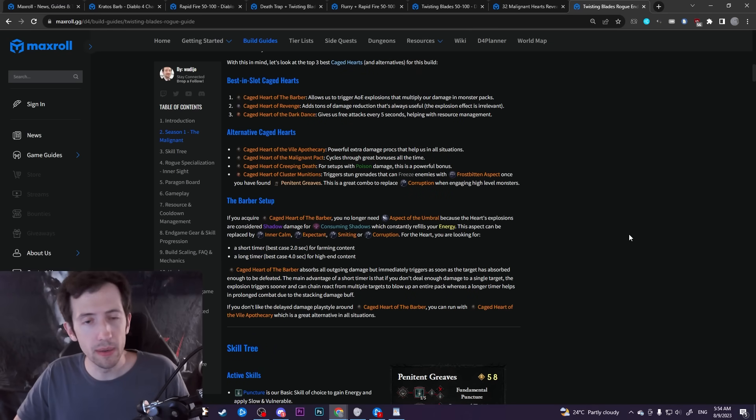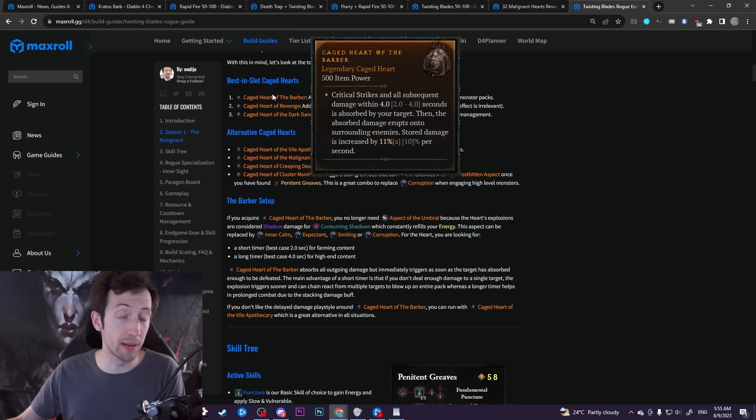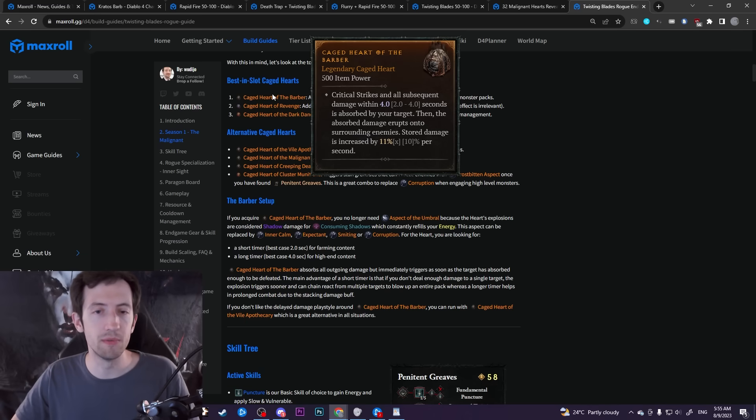The next question is how to actually farm the Barber Heart. They just fixed the Varshan quest exploit, so that's no longer possible. That means you mostly just run those Ravening Pit tunnels or similar, fighting malignant enemies until you find raffle hearts. There was a tweet indicating developers are looking into the drop rates and chances of getting a raffle invoker from the random invoker craft, so maybe the rates will go up soon. You can also group up with other people — everyone brings their raffle invokers and you can target farm those tunnels together.